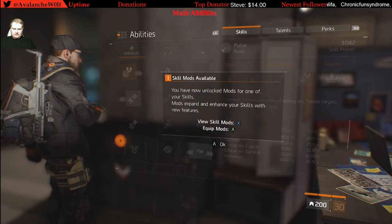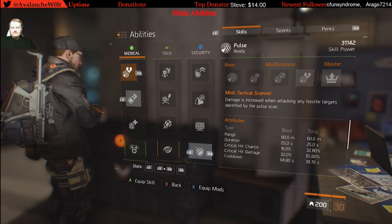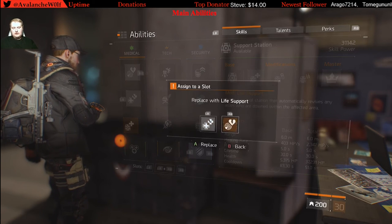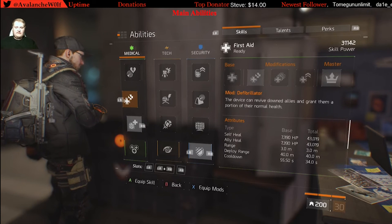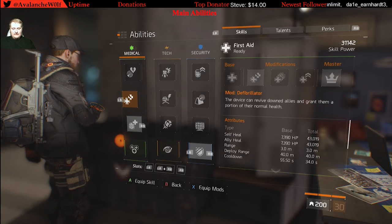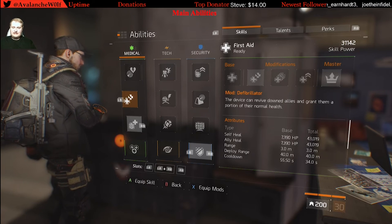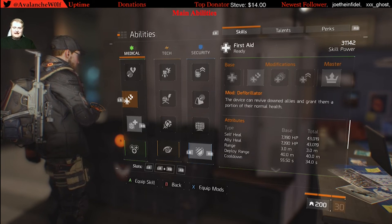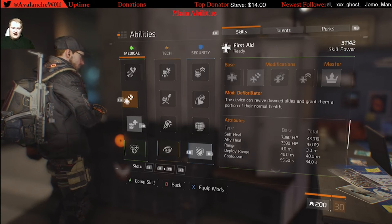Next we're going to cover main abilities — this is very important, especially in incursions. The main abilities a Tactician should be running include a First Aid grenade with the Defibrillator attachment, so if a friend goes down you have a suitable long-range revive with a lot of HP. Mine currently heals for over 43,000, and once Tactician's Authority procs, my skill power doubles, going from 43,000 to 80,000 heal — enough to heal 90% of people to full health even while reviving them.